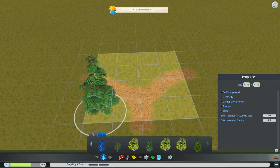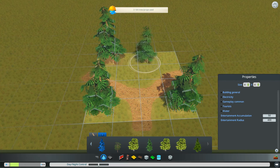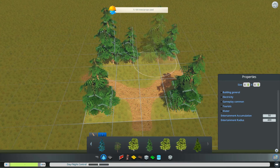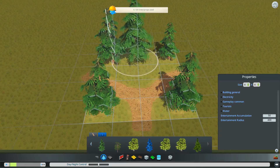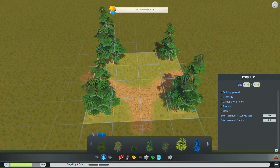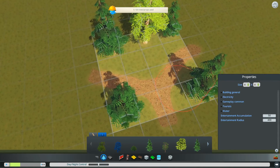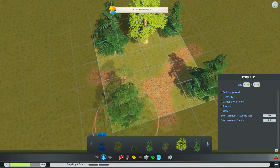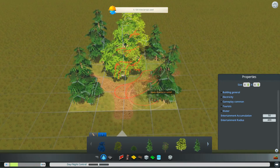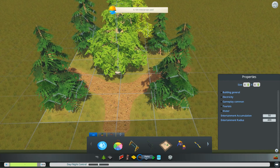Let's slap some trees on, corner it up with the trees. Maybe a few over here. Let's actually remove that and use some different trees. Trying to not fill it totally up with the trees, but it's already filled up pretty nicely. So what else do we need over here?